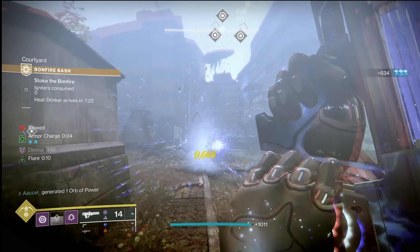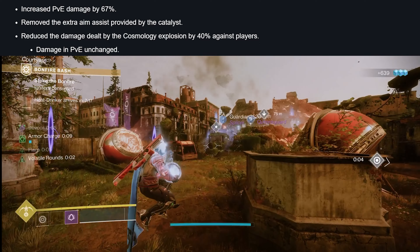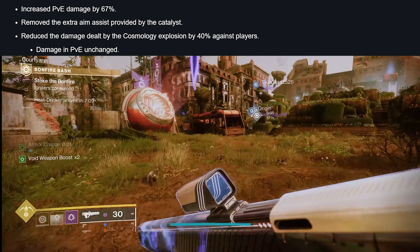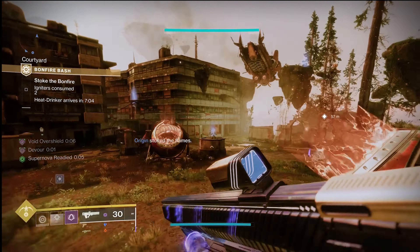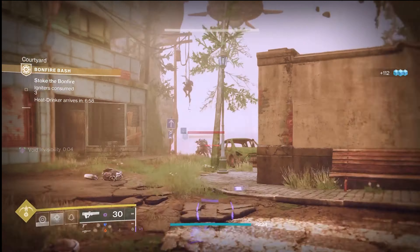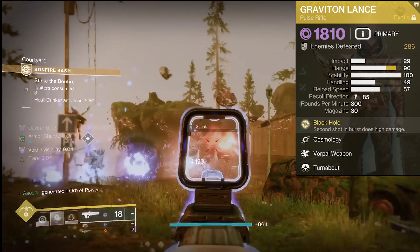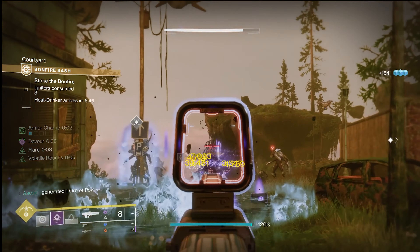Let's open with Graviton having Hidden Hand from D1 removed on its catalyst, granting it 15 extra aim assist. It is now back to 60, down from 75, but still retains all its other catalyst benefits. Explosions caused by Cosmology have also been reduced by 40% against players. Both of these will not really affect the core experience of the gun. Only the hardest of the hardcore who use this gun often will really notice the effects of 15 less aim assist, with the base zoom of 17, a range of 70, and max stability — landing consistent shots is not the most difficult thing.